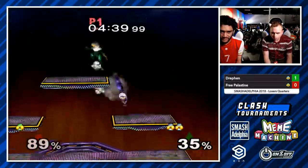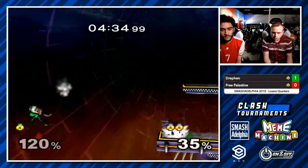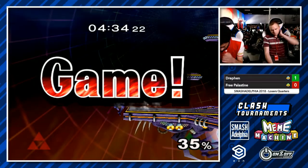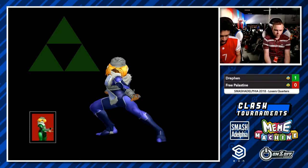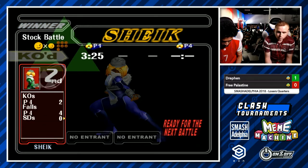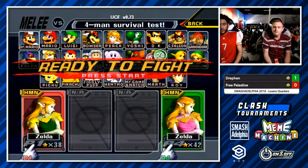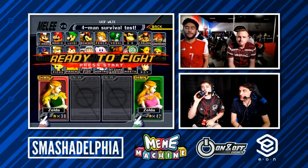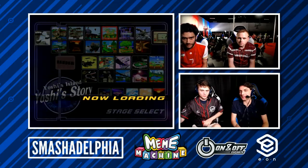Drefin now with a grab under the platform, sends him upward at the end of the punish — I really like that. Such a weak position for Sheik. Nice use of the needles, and that'll do it. Drefin looking really solid in this matchup. You kind of have to if you've been playing this matchup for 14 years. It's one where, especially with chain grabs on, certain tactics are so strong that you can really just work to perfect them, and you make up a lot of ground just knowing those.